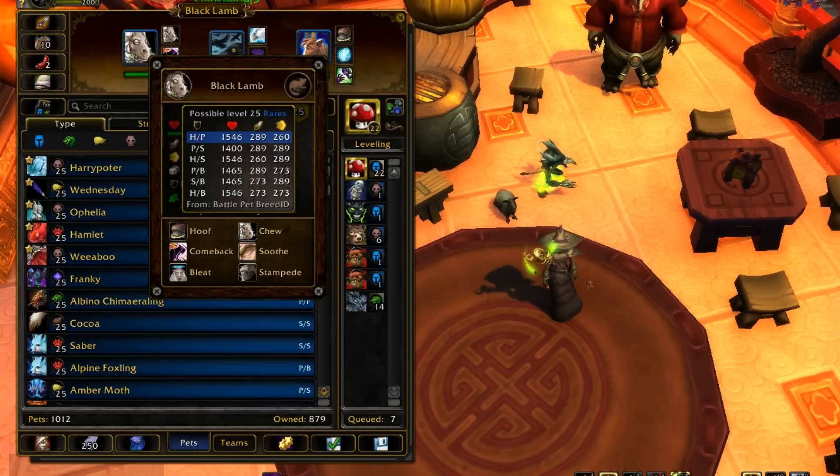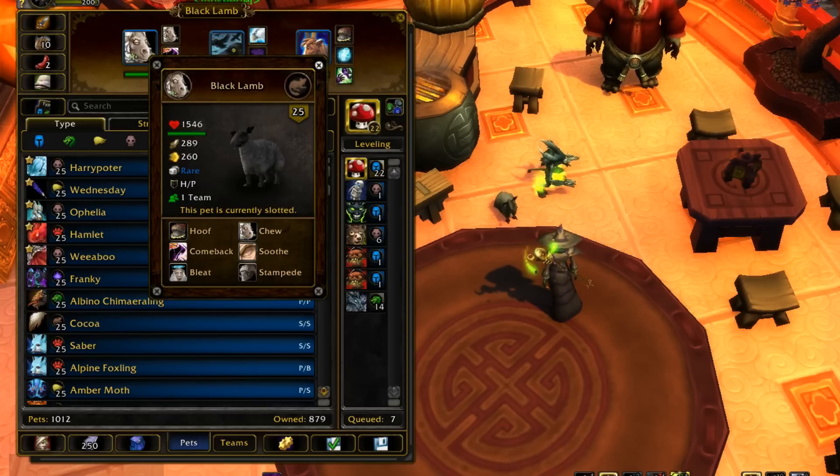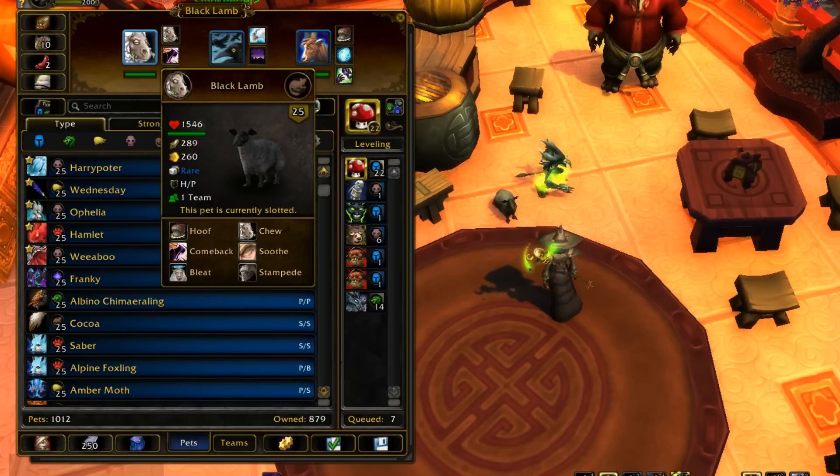I'd say Power Speed is another really good one too. So yeah, HP or PS — those are two really good ones for him. Just because he hits hard and the extra health is always nice. It allows you to live like an extra turn sometimes, which allows you to get off another ability, which could actually be more damage over the long run.